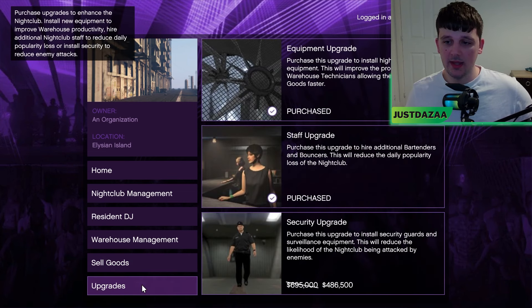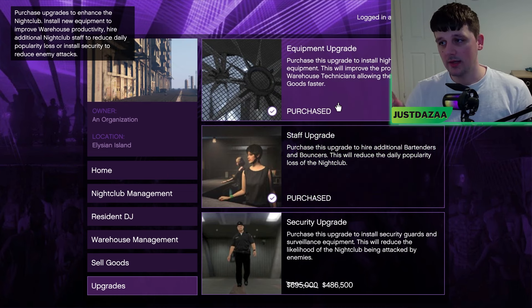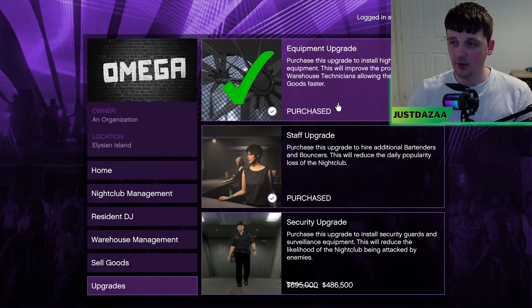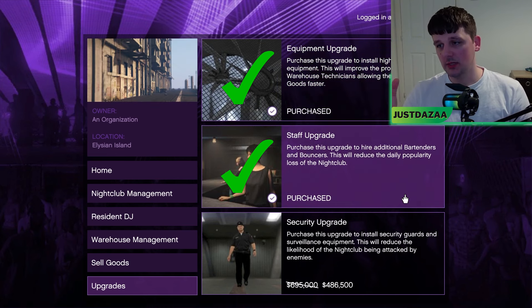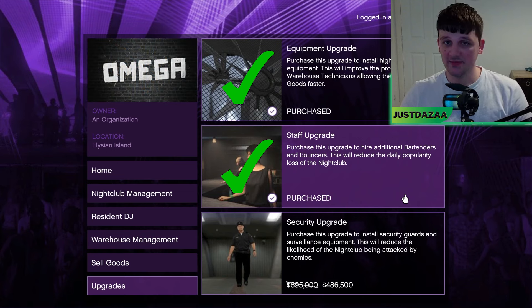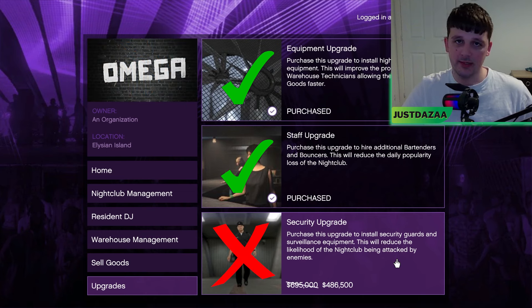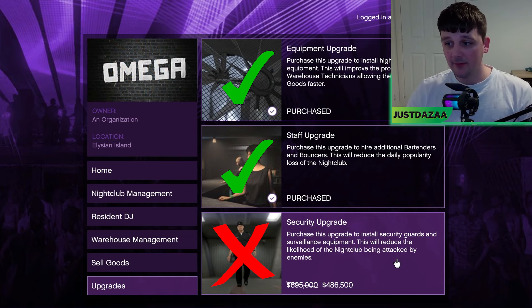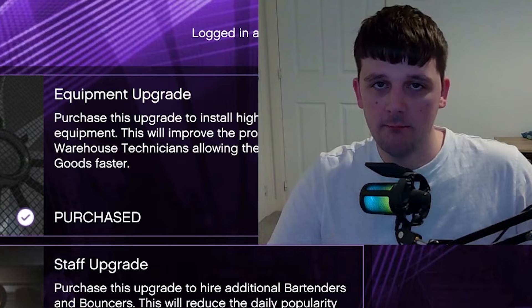The last thing worth going over is upgrades. The equipment upgrade is a must-have — it increases the speed at which your five technicians gather stock. The staff upgrade is also worth having because, as mentioned, your popularity will decrease, but this slows the rate at which it drops, meaning you have to maintain it a lot less. The security upgrade you don't need — some people say you do, but I have never been raided in my nightclub in all my time playing this game. So you don't need it; it just stops you from getting raided, even though you don't really get raided anyway.